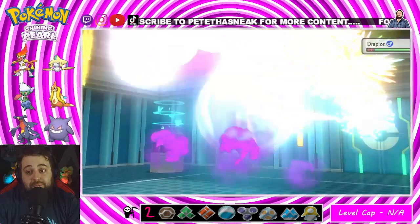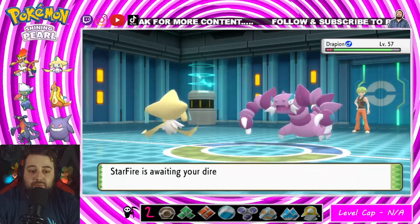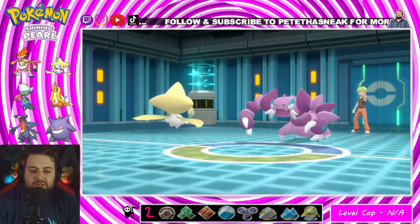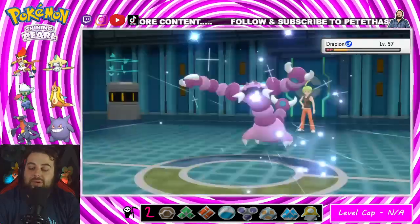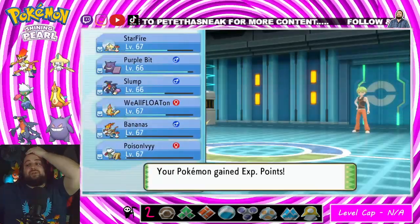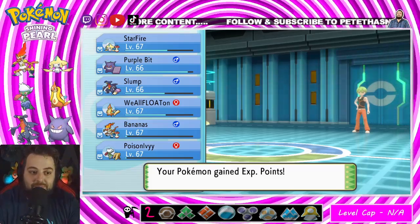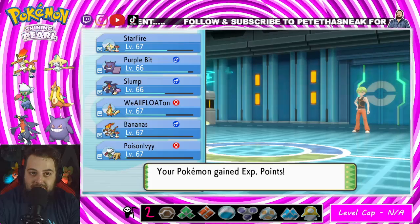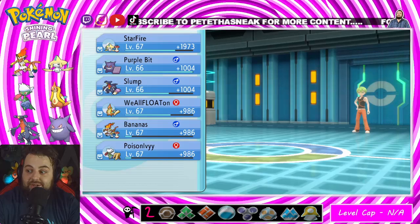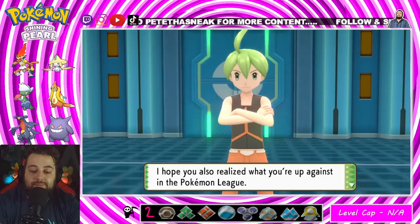Drapion — Drapion has Earthquake. Could be a problem if I let him set up. Without letting him set up I don't see too much of an issue with two Flash Cannons. How did a slow, molasses-moving Drapion just outspeed my Starfire who's 10 levels higher? Doesn't matter though — you lost. They're trying to kill me! That was crazy.